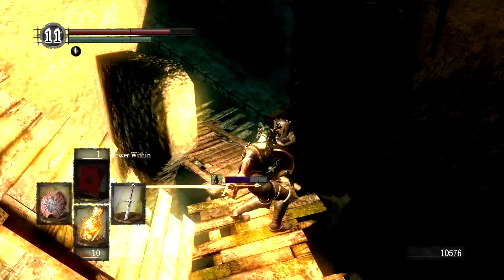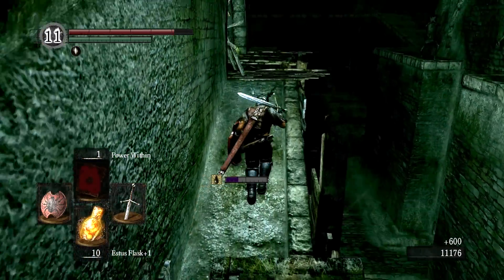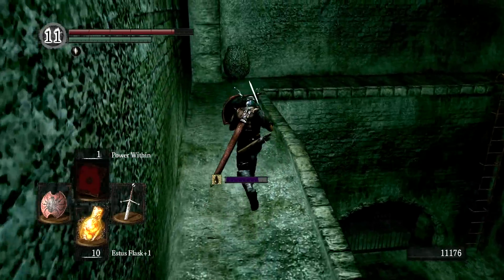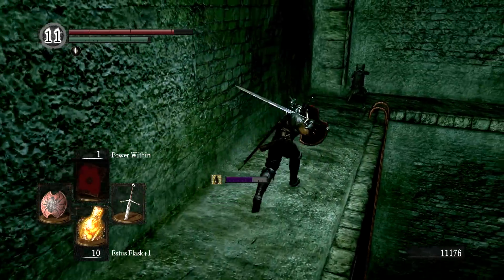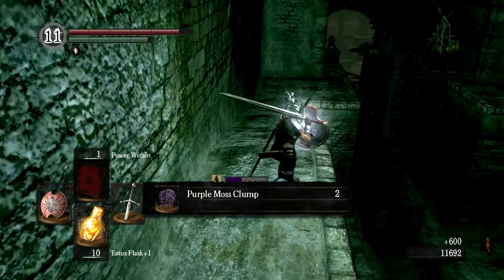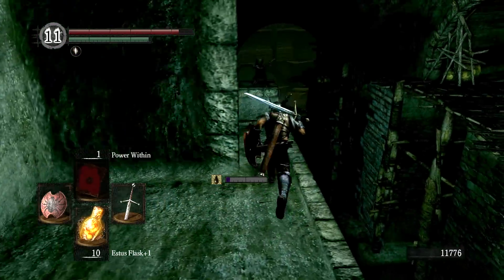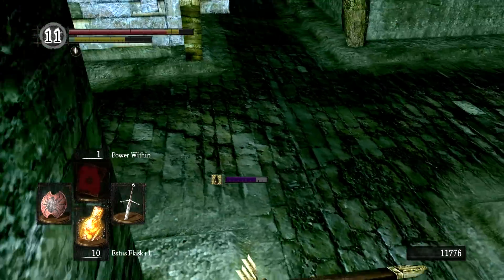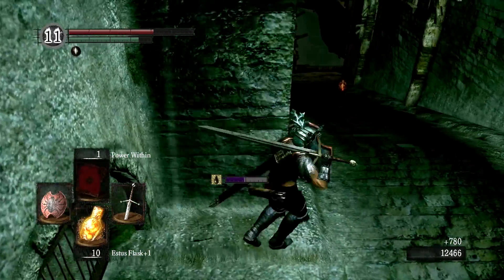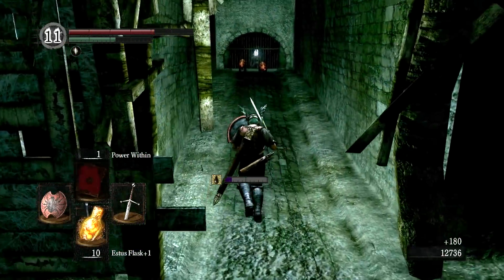The Spider Shield is absolutely vital, in my opinion, in order to not get toxic. As we've mentioned before, the enemies drop Moss Clumps — we got a Purple Moss Clump and another Blooming Purple Moss Clump from that Blow Dart Sniper. Sometimes the Snipers will walk off; one of them already has. I tried to make that jump and I know I can — I've done it before in practice — but it just wasn't in the cards today. We got another Purple Moss Clump and Blooming Purple Moss Clump, which is pretty excellent since those can be expensive to buy.